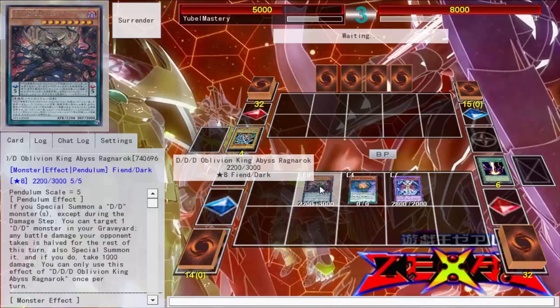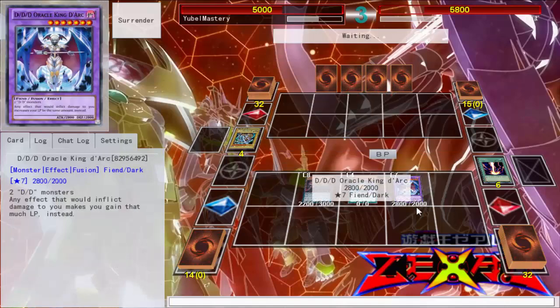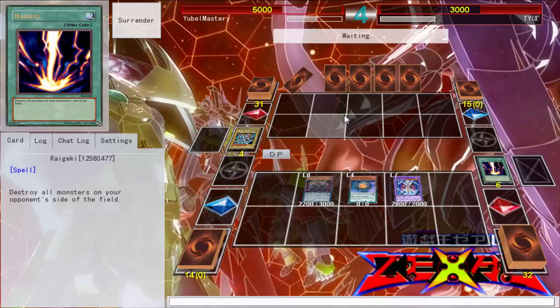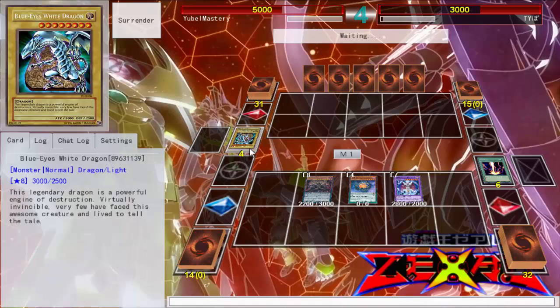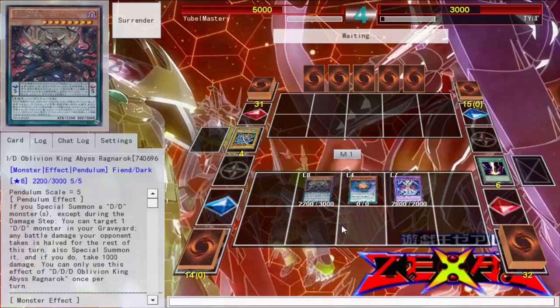I probably should've summoned you in defense mode just so you have a 3000 defense. I actually would've been pretty good to summon you in defense mode, but we're still okay. This deck is actually pretty good at bouncing back with ease — I can just use my Slime. I used up all the cards in my hand, but the play was still pretty good. I'm just hoping that summoning Copernicus in attack mode with zero attack won't hurt me too hard.